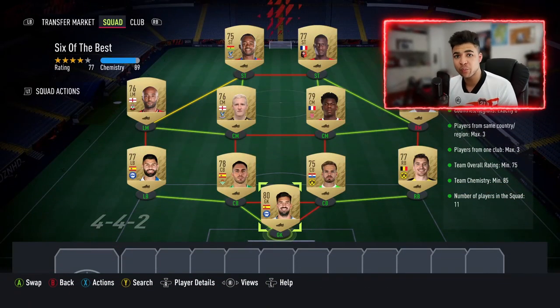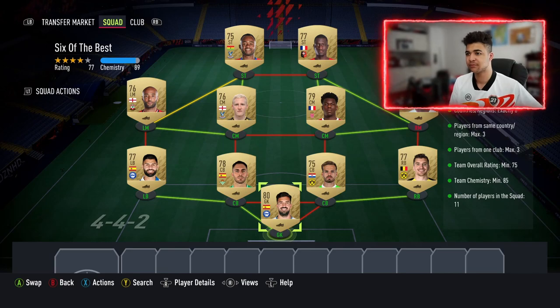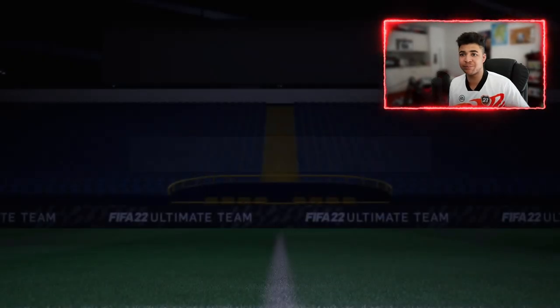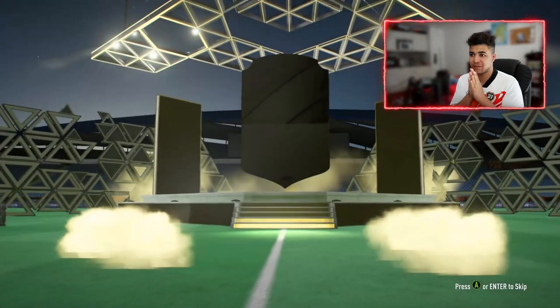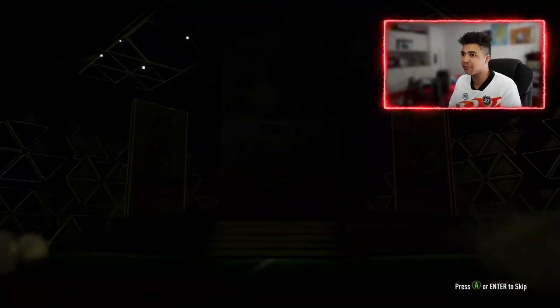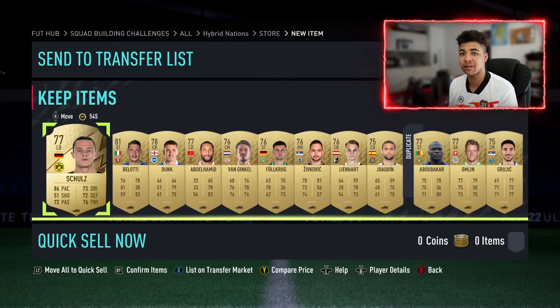Right then guys, welcome back to the penultimate one of this SBC group — it's called Six of the Best. I'll leave you guys a couple seconds to screenshot it. Let's get into the pack — it's a gold players pack, so it's nothing special. I doubt it's going to be a board, let alone a walkout, but it's got one rare. Not on boards — German left back, short. Not too bad of a card. I was thinking of keeping him for Road to Glory, but right now we're going to need coins for the rest of the SBC, so we are going to have to sell him.